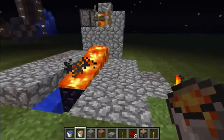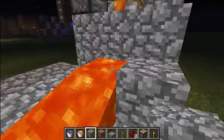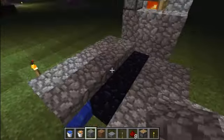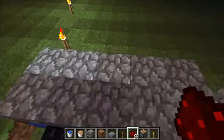And this works with the snapshot — I've tested it out on the snapshot. So yeah, you have an obsidian generator. It does waste a bit of redstone, but redstone is easier to come by than lava. Because what if you run out of lava?